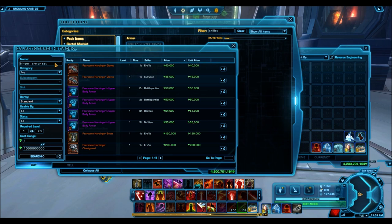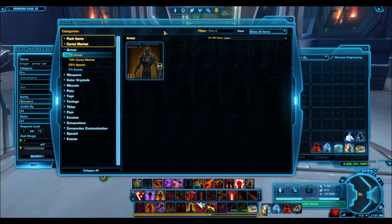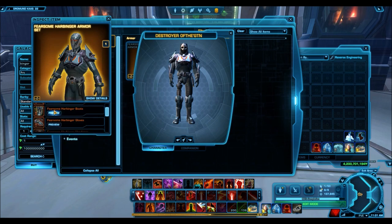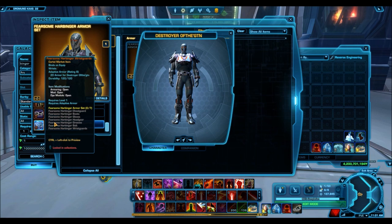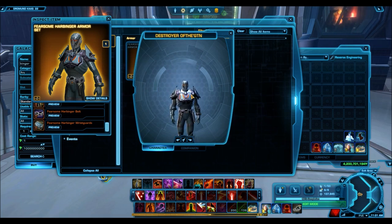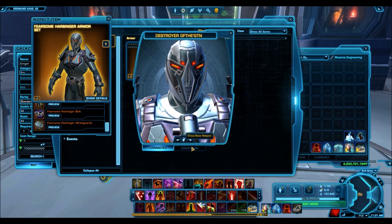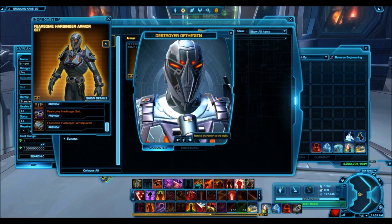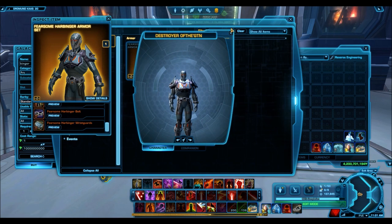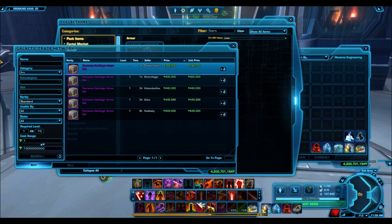Next we have another Sith-themed armor set — the Fearsome Harbinger. A really old one but definitely a really nice one. Every part of this armor set is nice — the helmet is really cool, a beautiful helmet for a Sith, and the upper body armor has a really nice style as well. This is one of the few armor sets where if I was going to use it on a Sith character, I'd probably use the entire set. The helmet would look really nice with a hood. It's bronze quality, so not the best ornamentation, but consider the price — it's perfect for anyone just starting a new Sith character on Korriban.